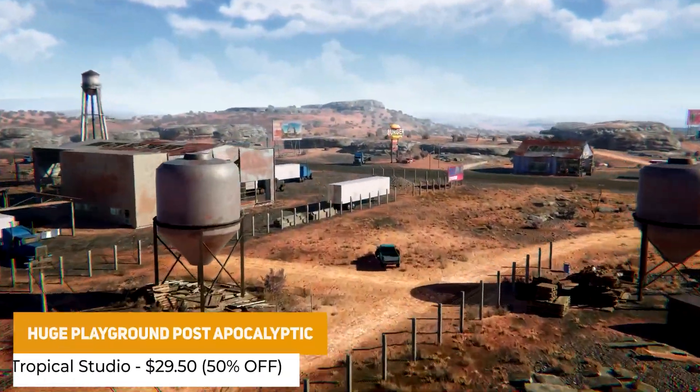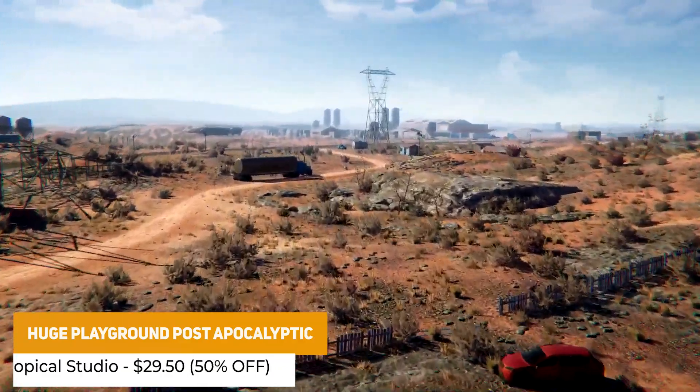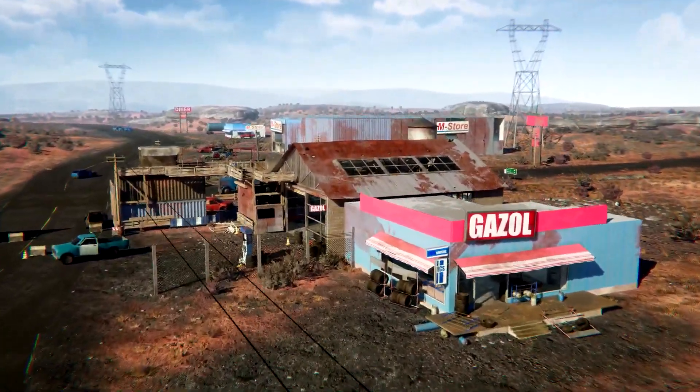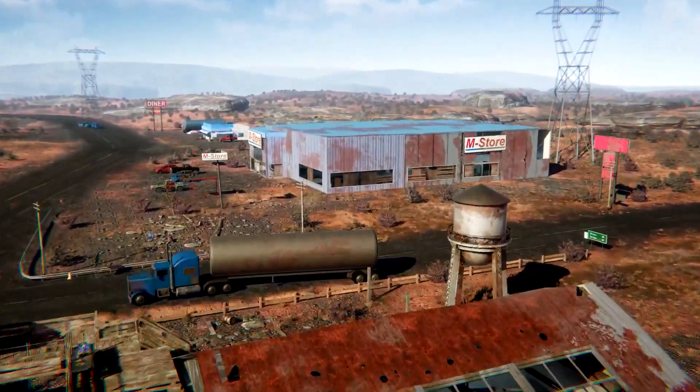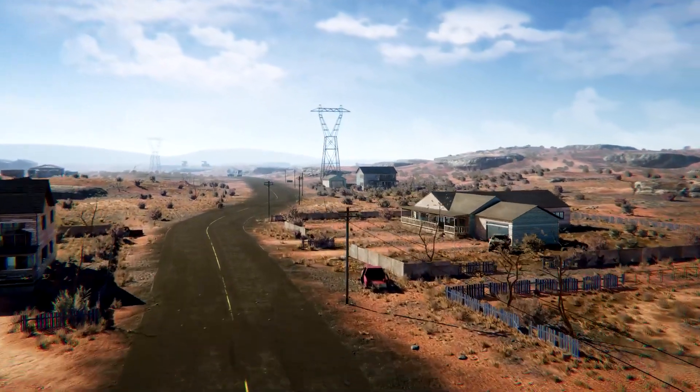Then we've got the Huge Playground Post Apocalyptic, which is supported in URP and it's a three kilometer demo map. It has over 700 ready-to-use prefabs, 25 different buildings — houses, shops, warehouses — and over 700 objects such as furniture, fences and debris.